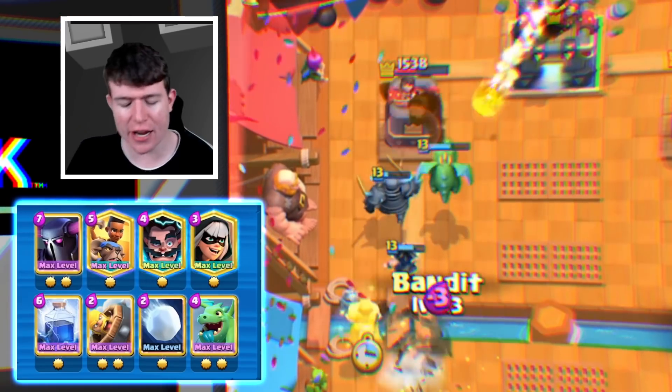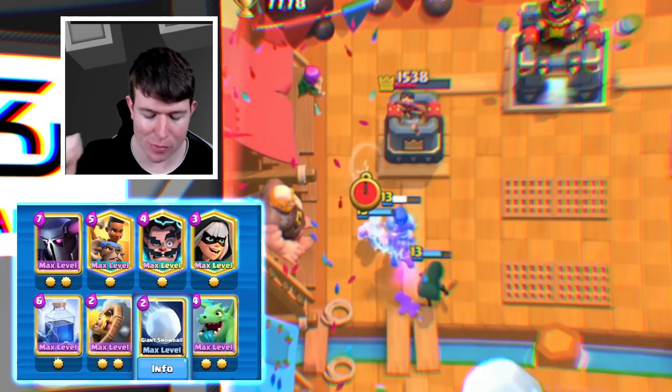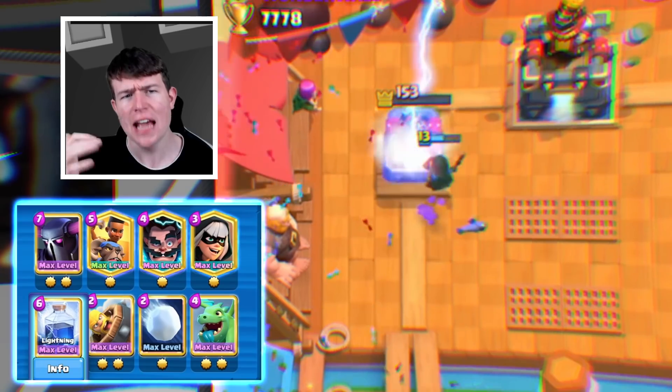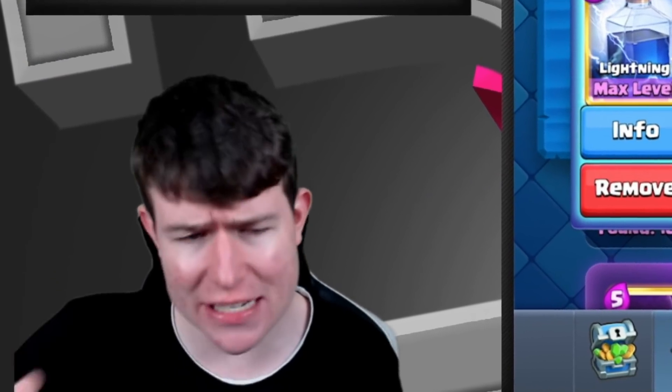You have the Pekka in the deck, you have the Ram Rider, you have the Electro Wizard plus Bandit combination, Baby Dragon as the air counter, the Barbarian Barrel plus Snowball, Lightning combination against all the fisherman and golem decks — really really strong. And one guy got 8300 trophies with the deck and he's in every season really consistently high with this Pekka deck.